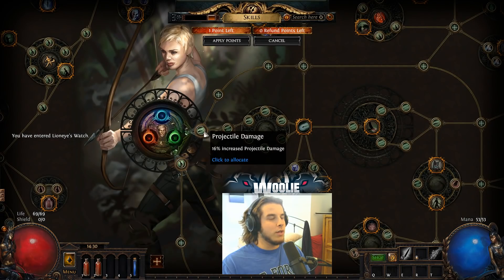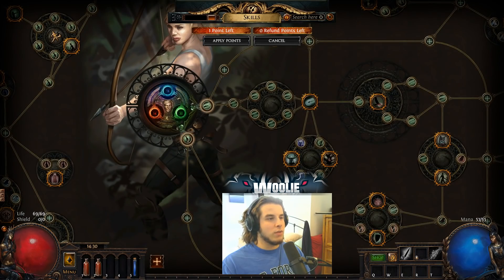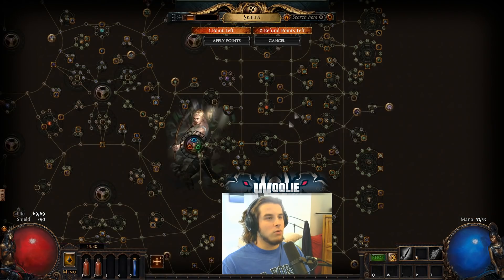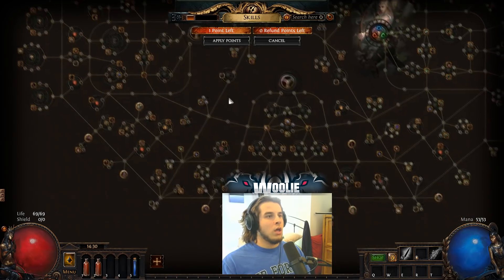Oh cool, I just leveled up. Alright, let's put this passive point in. Whoa. Okay, I mean, that's not that bad. We got projectile damage, life. Looks like more life — so that must be life, this must be damage. Let's just do damage. Damage. Damage. Bows. Like what? Physical damage. What? What? What? Oh! Oh! Oh!